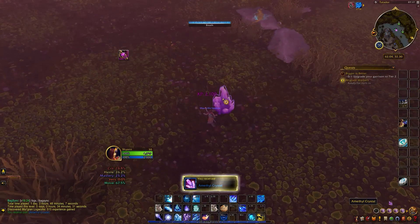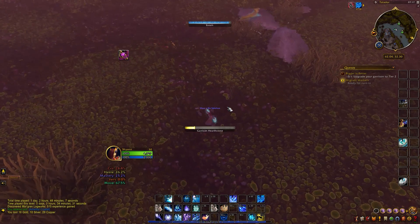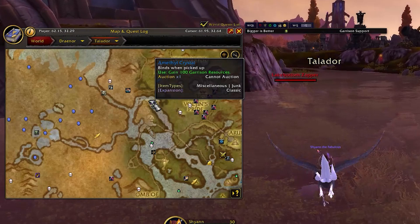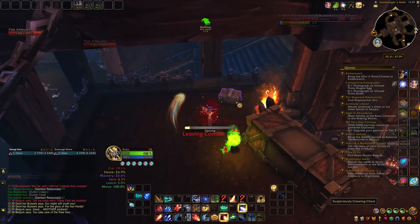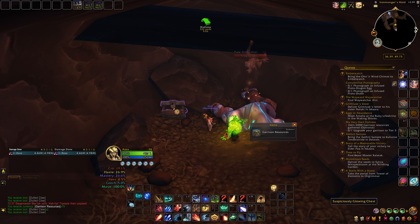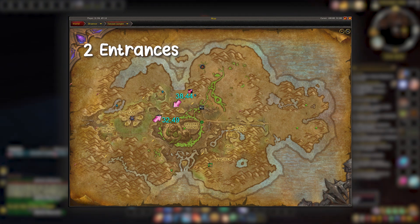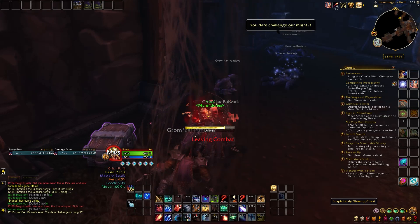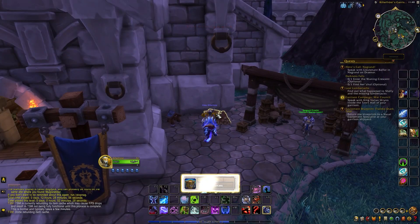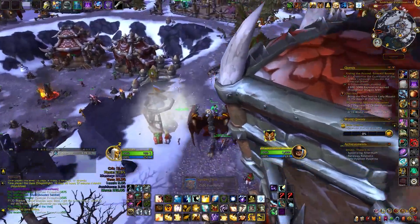On top of that, there are notable easy-to-get items around Draenor that grant resources on use - they can give from 25 to 100, so it can really add up. Having the Handy Notes add-on is very useful in this case, as it highlights both the treasures' and rares' locations on the map. From digging around the internet, I stumbled upon another resource-gathering method, which is looting suspiciously glowing chests. There are 12 spawn points in total that can be found inside a cave in Tanaan Jungle. You can run through the cave and find 3 to 4 boxes, each granting 20 to 75 supplies. And you can do the run twice - once with War Mode on and once without. Also, don't forget to loot the chests next to your garrison town hall, which builds up resources over time. If you are patient enough, you can get up to 500 in just 3 days.